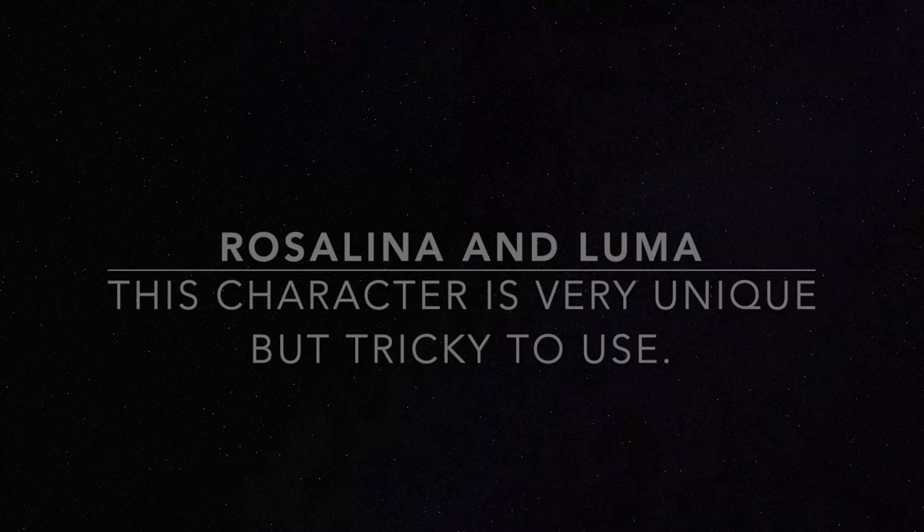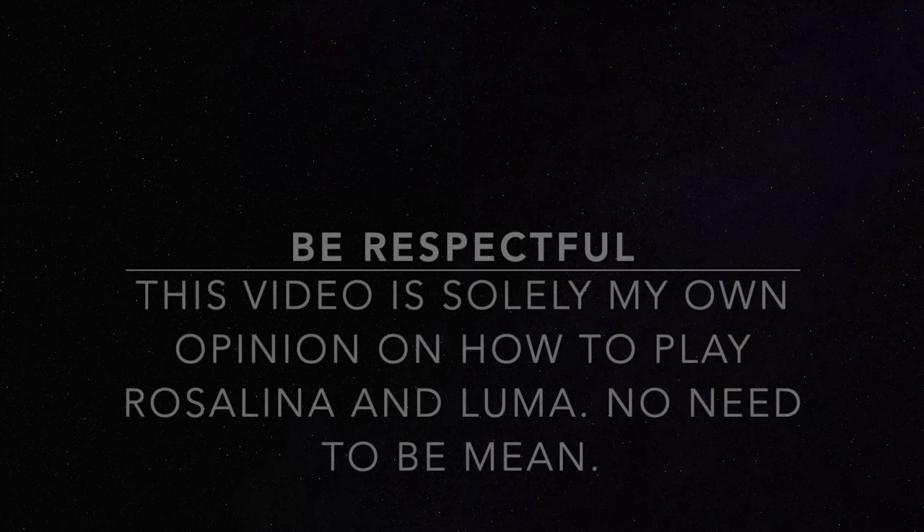Luma and Rosalina are a puppet character, meaning Rosalina fully controls Luma without taking any damage herself. Luma does the damage, and if someone damages Luma, it does not add damage to Rosalina. Luma also acts as a shield most of the time. Luma does die after a certain damage percentage, and the respawn threshold changes with updates, so just keep that in mind.